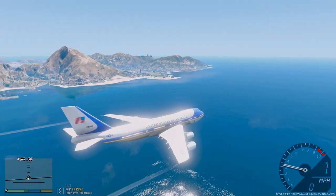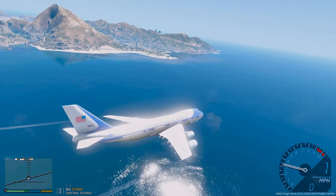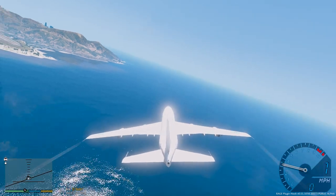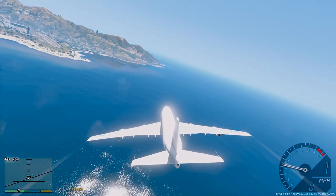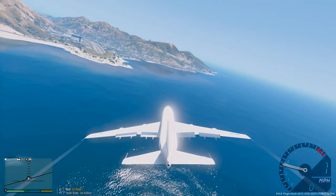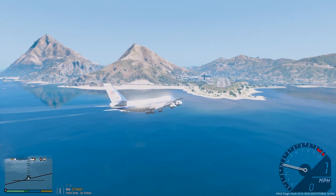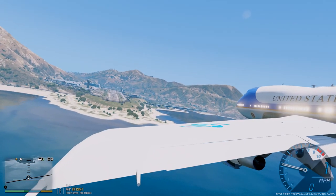Right now guys, we're going to be starting our final approach and we're going to be landing shortly. The President has already arrived at the Air Force Base. Normally we have Air Force One already waiting so that he doesn't have to wait, but he actually had a couple meetings and a press conference at the base, so that's why the aircraft wasn't already there. Landing gear down, flaps down, landing checklist is complete. Let's go ahead and get the President, guys.